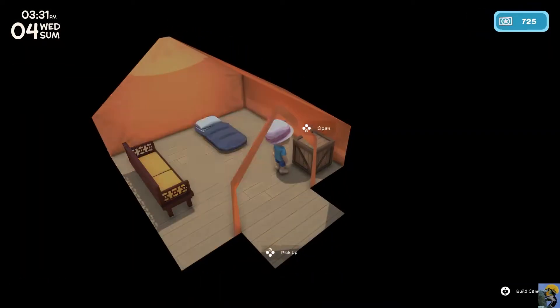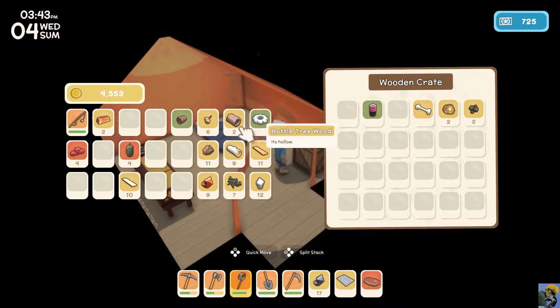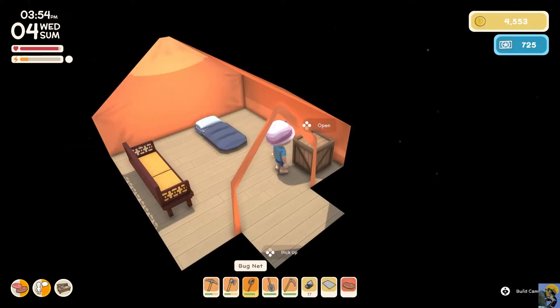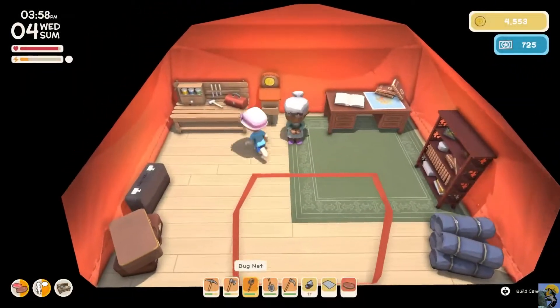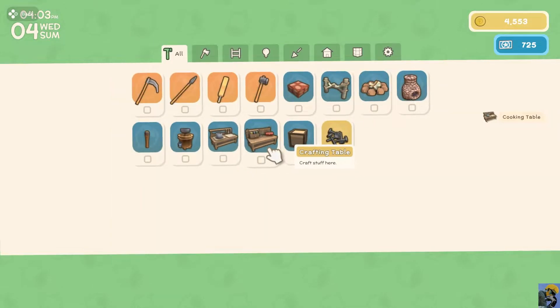I'm going to go in my house and open up my little place. Inside my crate — maybe if I have a hammer I can smash this open. Kimmy was telling me I can repair the radio tower in some fashion. I'm going to put just wood over here and use the quick move button to do that — put the logs and stones and quartz crystal, things that I don't think I'll need immediately, some of this food. Now I'm going to go get my bar and go try to make the cooking table.